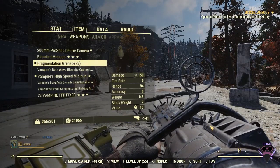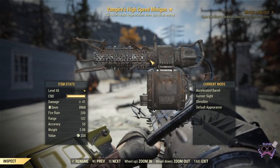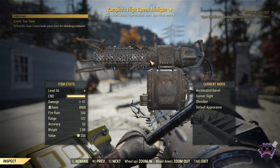Today we are going to be doing a vampire minigun. I don't have any secondary or tertiary effects on this one, but the weapon itself — wow — I think is a really nice one. So we're going to do our best to see what we can kill and have some fun with it.